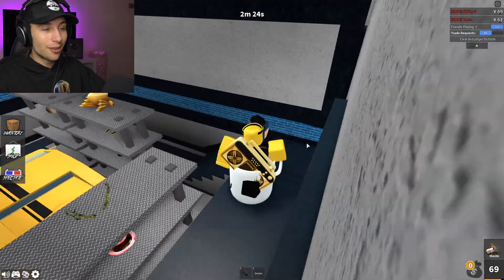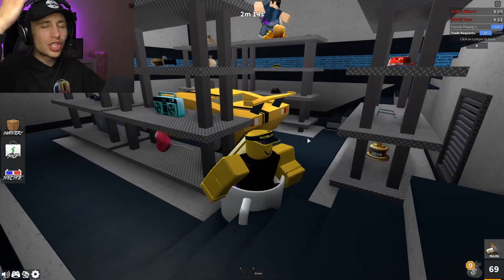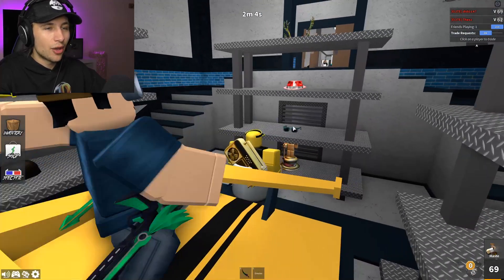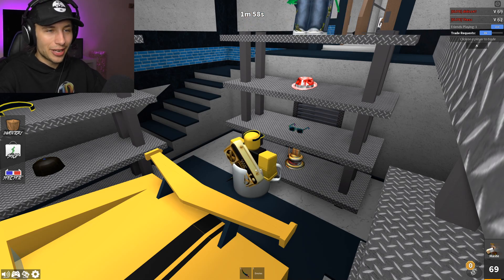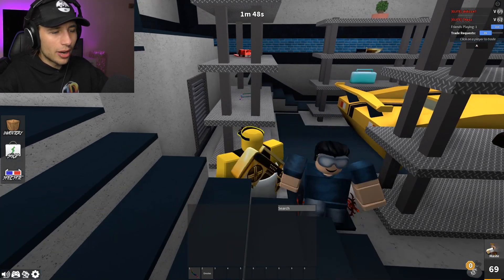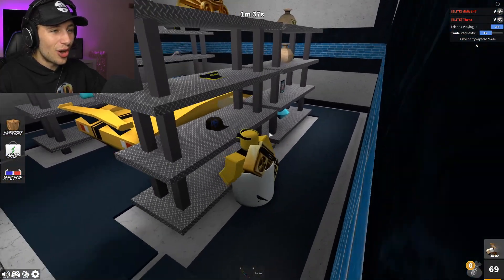Joven actually made this map, so we have insider information on all of this. We've got shelves here and each shelf has a certain item — some have meanings behind them and some are just random. For example, over here I can tell this is the Nicholas shelf because it has the Nicholas antlers at the top, Nicholas's fedora, his glasses, and then his award for winning Murder Mystery 2 in 2014. That's six years ago — so this is an easter egg shelf for Nicholas.